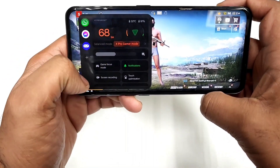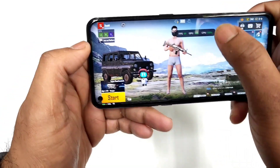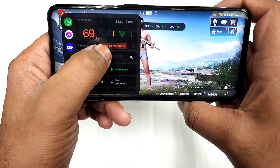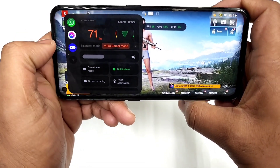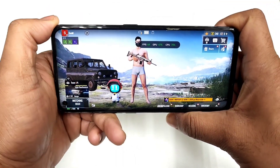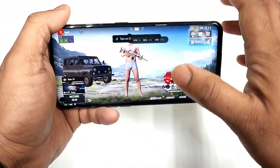We are getting the FPS count of about 70 FPS. I'll try to use the Real-Time Floating option as well, and I did try to use the Pro Gamer mode option which is present here. That's the reason you are seeing it in red color, but still the FPS is not changing overall. So I think the FPS is still capped around 70 FPS in the Realme X and Max even after the Realme UI 4.0 update.